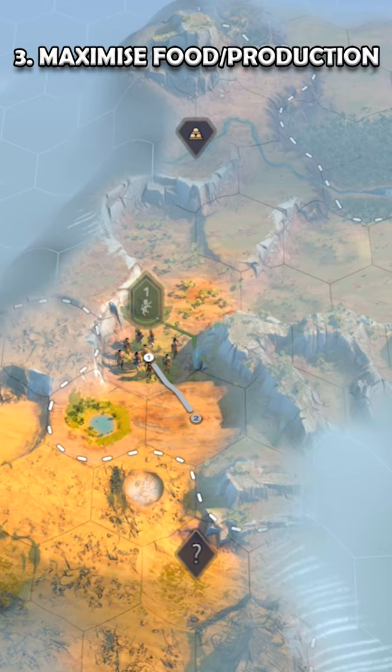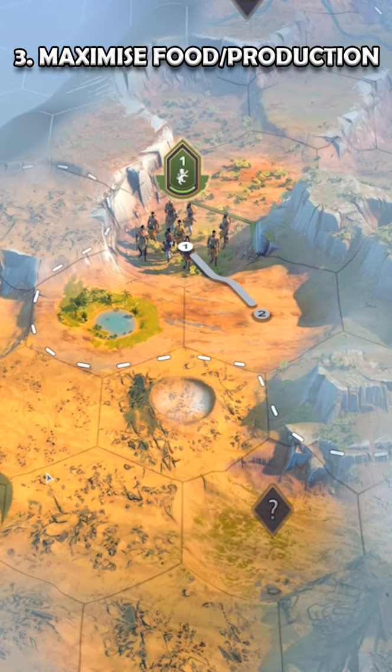When picking out your first outpost in the ancient era, try and get a tile with double digits in both production and growth.